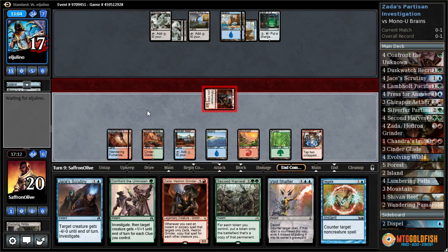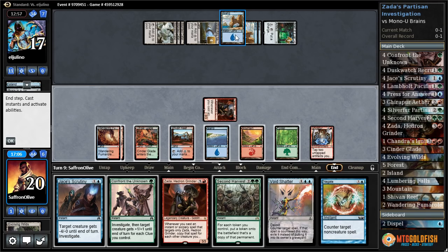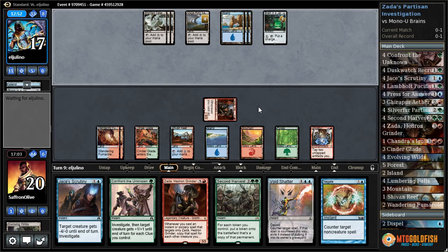Let's just attack with Zada, pass the turn. We have double counter magic, which is helpful. One, two, three, four, five, six, seven, eight, nine, ten. We better just wait. We might be able to at the end of our opponent's turn activate Fumarol and get a couple clue tokens that way.